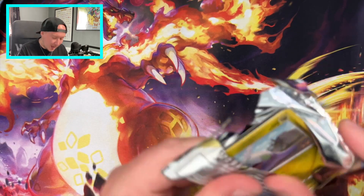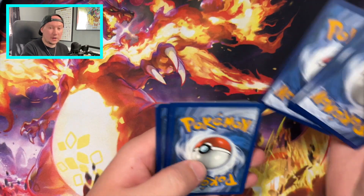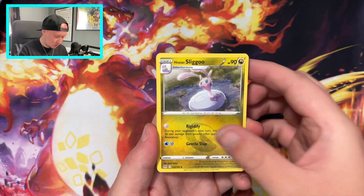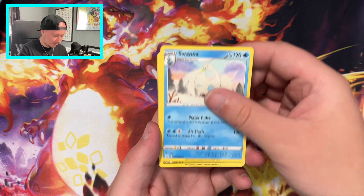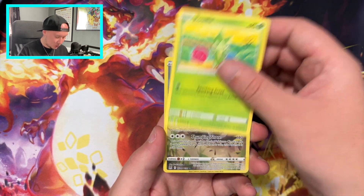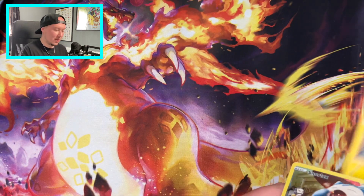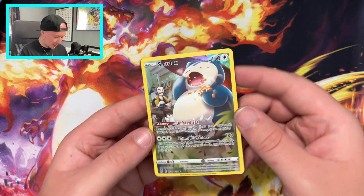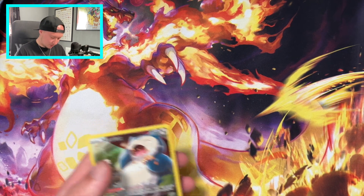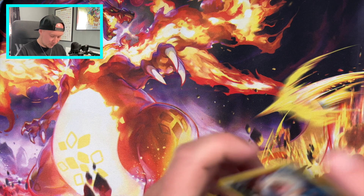Lost Origin - we want the Aerodactyl alternate art flying over. We've been saying it for ages. Fighting Energy, it's Electric. Sligoo, Swanna, Gummy, Mawile, Slugma, Clefairy, Roselia, Snorlax - we've got a Snorlax Trainer Gallery card, and an Electross. But there we go - now we're talking. We managed to pick up a Snorlax stuffing his face, and into a sleeve it's going to go. That's what we're talking about.